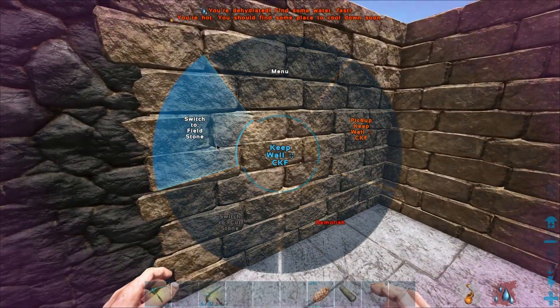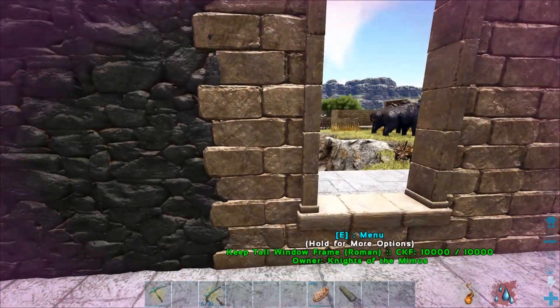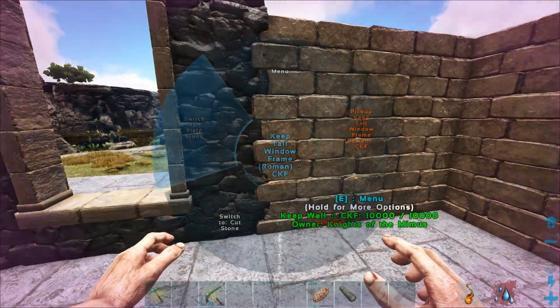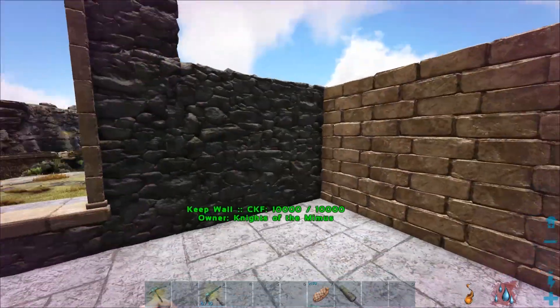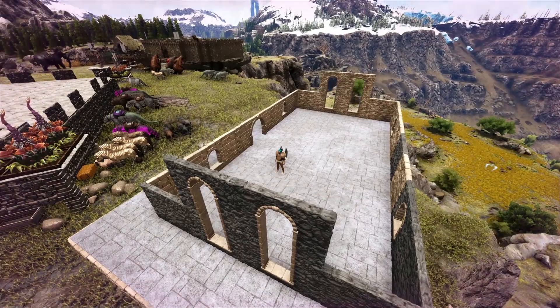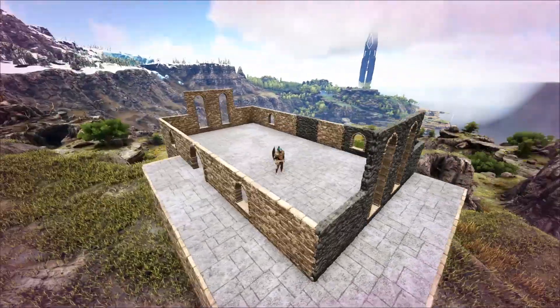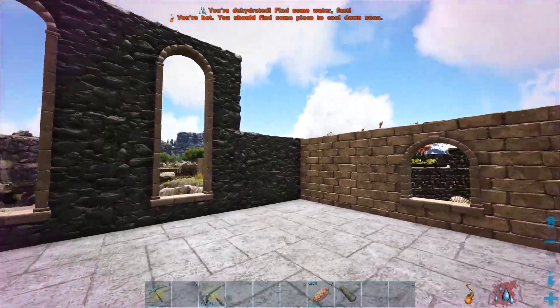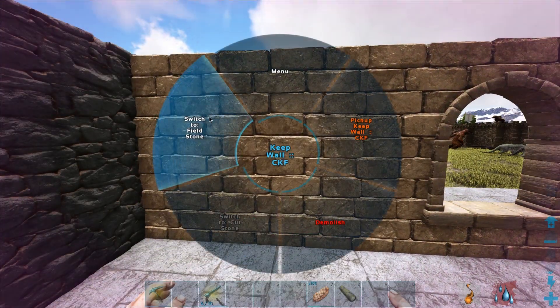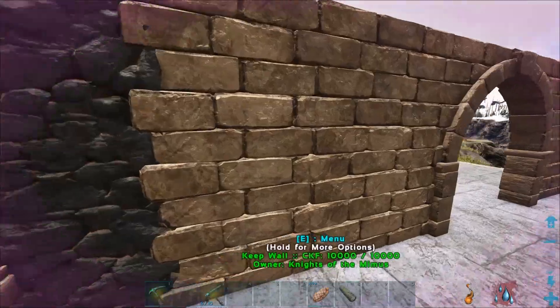So maybe we'll go ahead and use some of the fieldstone. You can see it looks really nice around the windows for sure, and around door frames and other little bits it can look really cool as well. Our church over back that way, which you can't see, is kind of made out of... well it all looks like this stuff. And I really like the church. So maybe we'll just go with this. This could be cool.